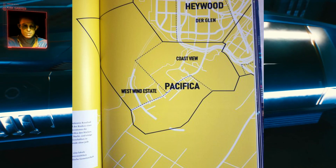Something interesting I noticed from these images: if you look at the Pacifica region, a lot of the ocean fits into the region itself. You have the Coast View, a bit of roads, and the West End Estate — a big mansion overlooking the ocean. I would imagine you could get into boats and go out into the water. I don't know why they would include so much ocean in this image if you couldn't explore it, so I think there's actually a lot of stuff you can do out on the water.